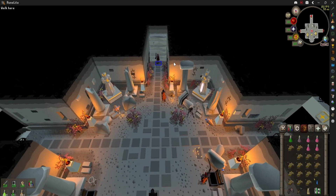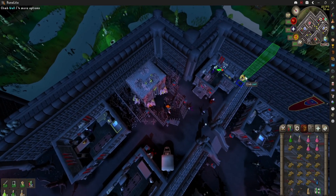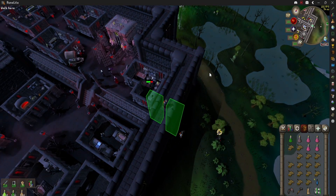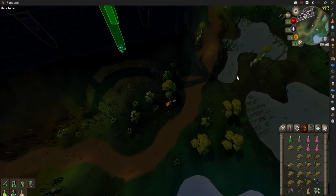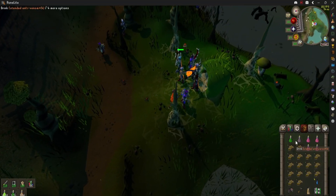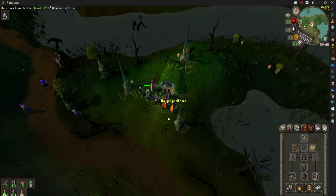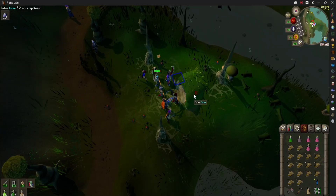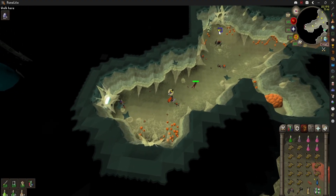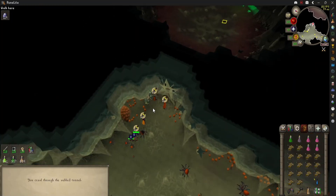We're going to go ahead and drink our Pre-Pots here, and run out this way. Right here is the Wall Jump or Wall Climb. Then you're just going to run north to this cave. As soon as you enter this cave, there are a bunch of small Arachites that are going to attack you. They pretty much instantly Venom you, so make sure you have your Venom Pot. Also worth noting, you do have to have this as a task — it has to be Arachites, not Spiders. You need 92 Slayer to get that as a Slayer task, and I don't believe you can boost, so it has to be 92.